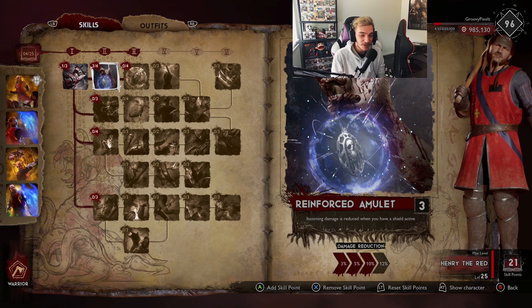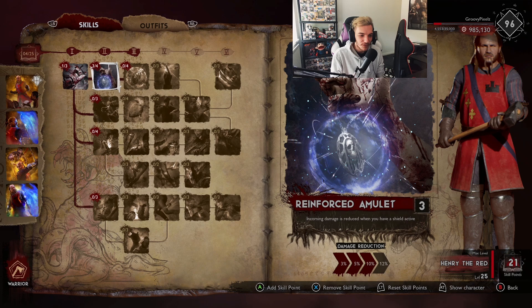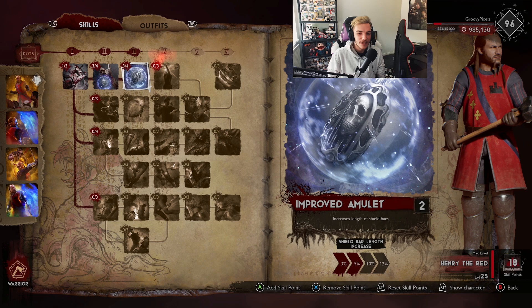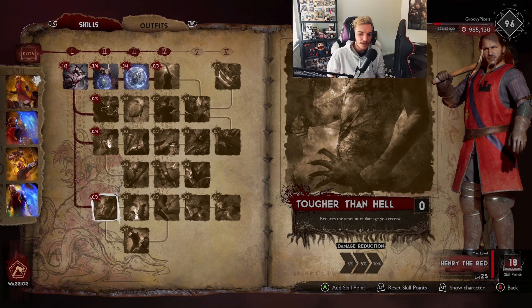The first thing we actually go for on Henry is Shield, because his kit is built around it. He can have five shield bars where other survivors can only have four. Once you get to his last perk it gives you an extra 10% to the health and shield bar, which is really good. Then we put 10% into Improved Amulet as well.